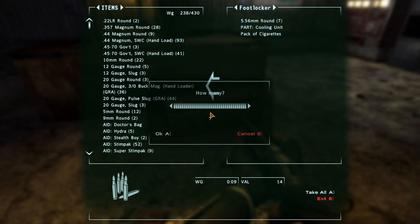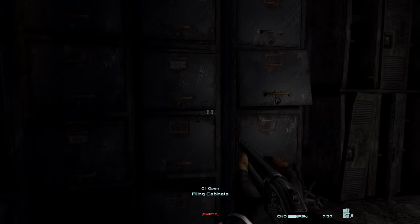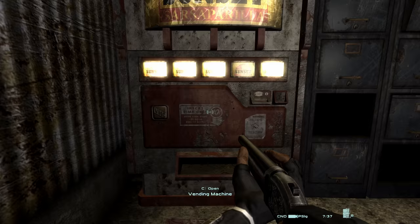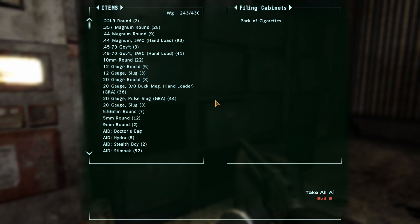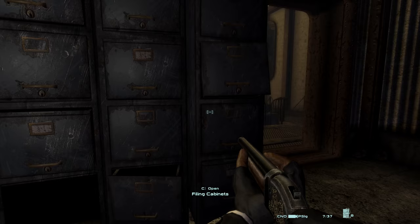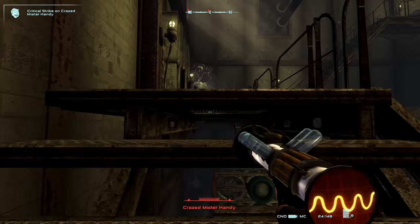Footlocker — what have you got in your footlocker? I will take everything except the cigarettes. Yay! Okay, we got a Mr. Gutsy. I just stood up — that was probably stupid. I think I should probably go and take care of the unfriendly robot. You know he's going to be unfriendly. Shall I save the pulse slugs? I don't think so. How many of them are there? One. Sneaking done. Crazed Mr. Handy — try and save ammo on the pulse slugs.